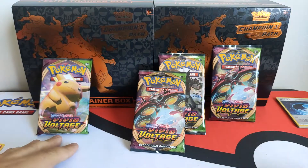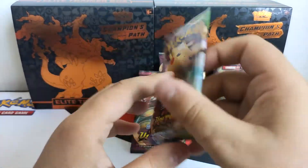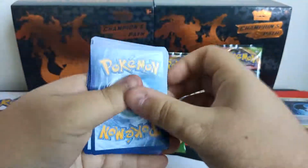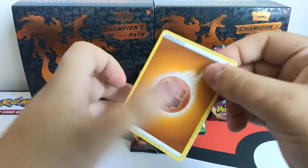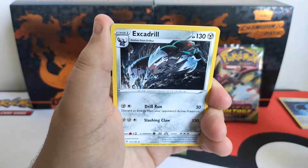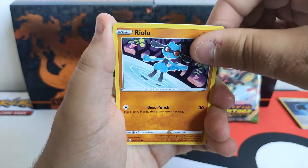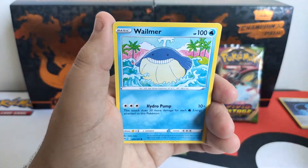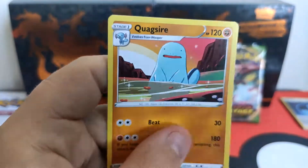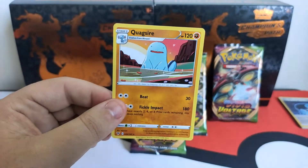We are going for the Chunkachú pack because we know we are going to pull this eventually. In terms of rainbow, we're not that lucky guys. Code card for you folks at home. Fighting energy, Drone, Swoobat, Excadrill, Duskull, Roserade, Sandile. Our reverse is Mighty and our rare is Quagsire. That is what I look like when I don't pull anything good from these five packs.